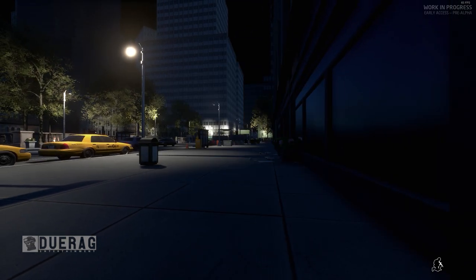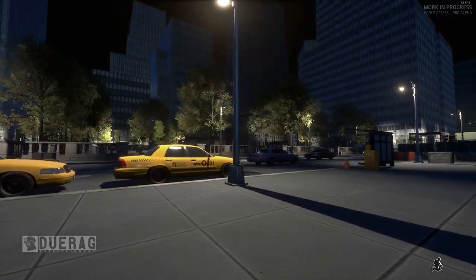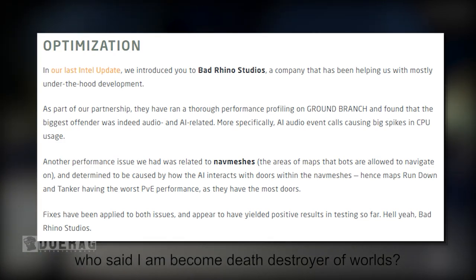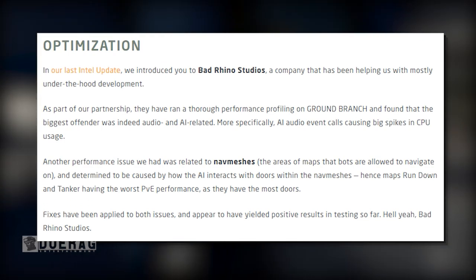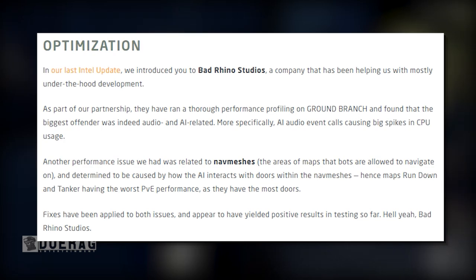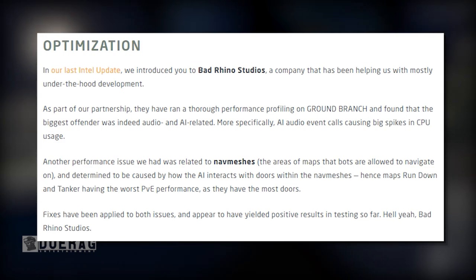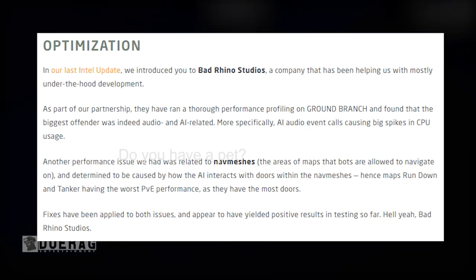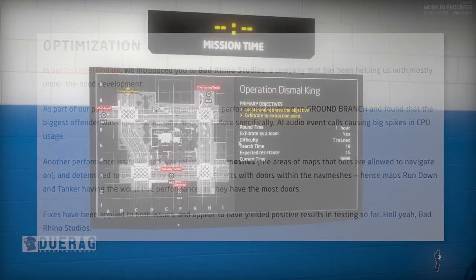Let's start off with optimization. In our last intel update, we introduced you to Bad Rhino Studios, a company that has been helping us with mostly under-the-hood development. As part of our partnership, they ran through performance profiling on Ground Branch and found that the biggest offender was indeed audio and AI-related — more specifically, AI audio event calls causing big spikes in CPU usage. Another performance issue was related to nav meshes, and the AI interaction with doors within the nav meshes, hence the maps Rundown and Tanker having the worst PvE performance as they have the most doors. Fixes have been applied to both issues and appear to have yielded positive results in testing.